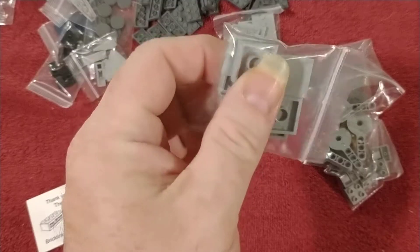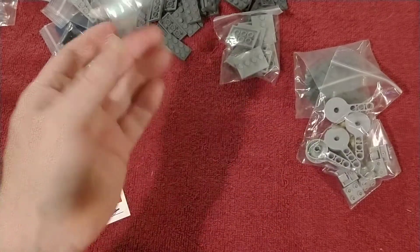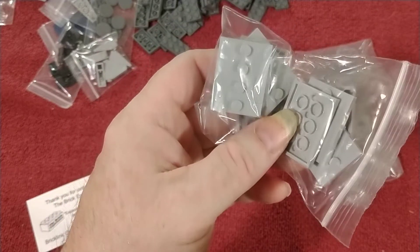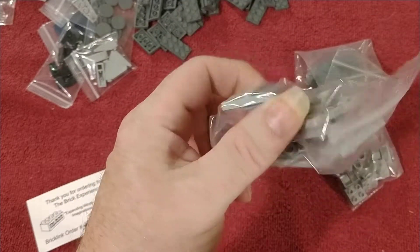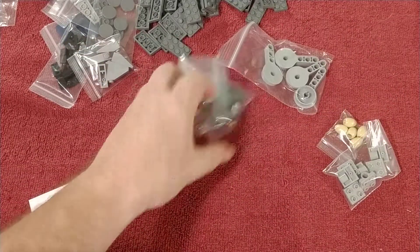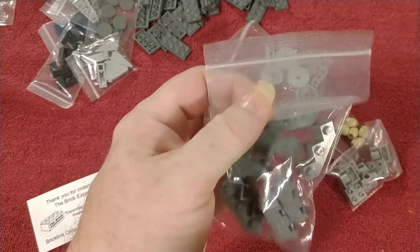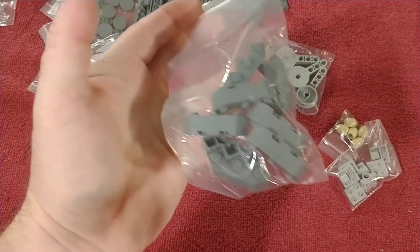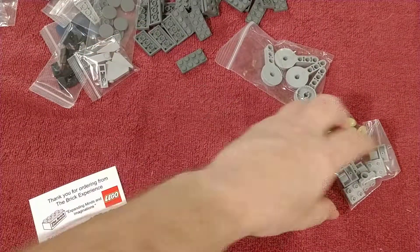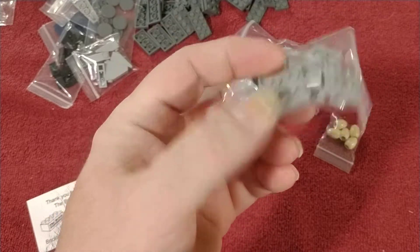Two-by-four plates light bluish gray — I've got a lot of these but it doesn't hurt to have too many. This three-by-four plate, tile modified or plate modified, is for the AT-AT. I already had these when I was building the Parisian Restaurant and found them afterwards, but I'd already ordered them — oh well. These I don't have many of so I ordered them anyway, also for the AT-AT.